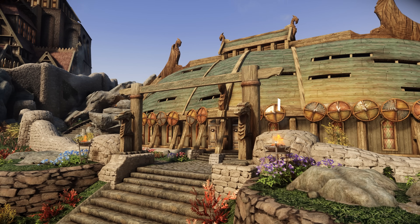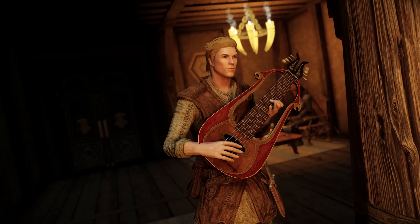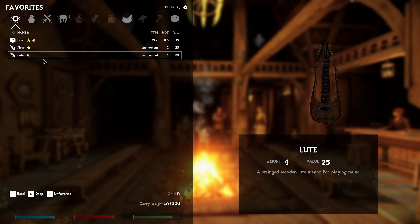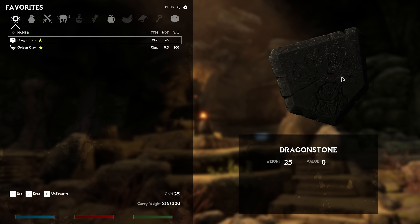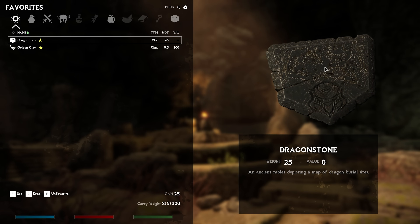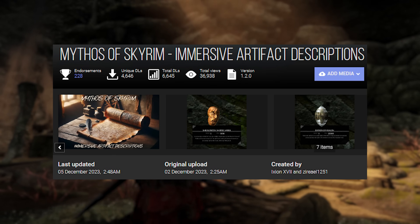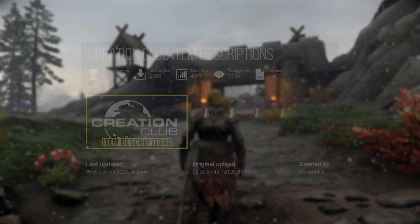Another mod worth showcasing today is Description Framework — a fresh framework that brings an immersive touch to miscellaneous items by providing in-game descriptions. Take, for instance, the loot in Vanilla Skyrim, which lacks any description. But once you integrate this mod, suddenly the loot now has a short description. Another good example is the Dragonstone you acquired during the Bleak Falls Barrow quest — previously an artifact with no description, but it now has a descriptive narrative and is lore friendly. It's already gaining traction with other mods like Vanilla Item Description, Mythos of Skyrim Immersive Artifact Descriptions, and Creative Club Item Descriptions.